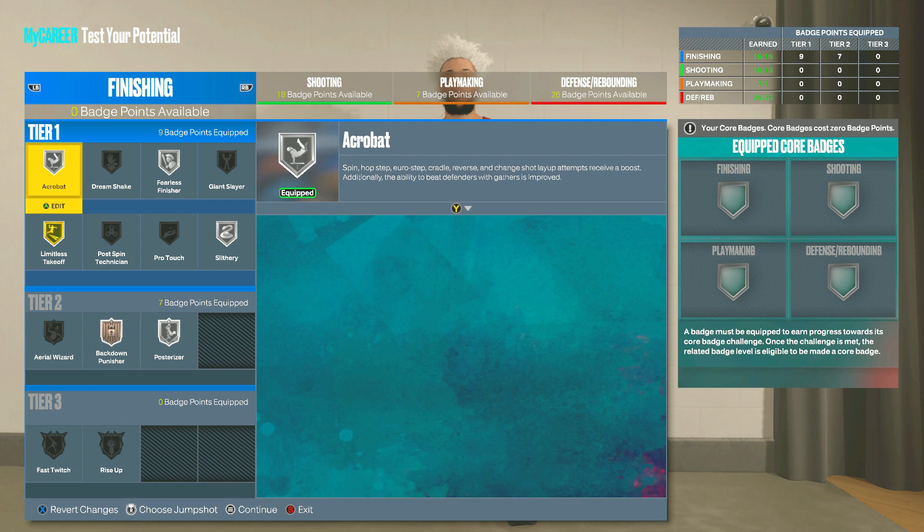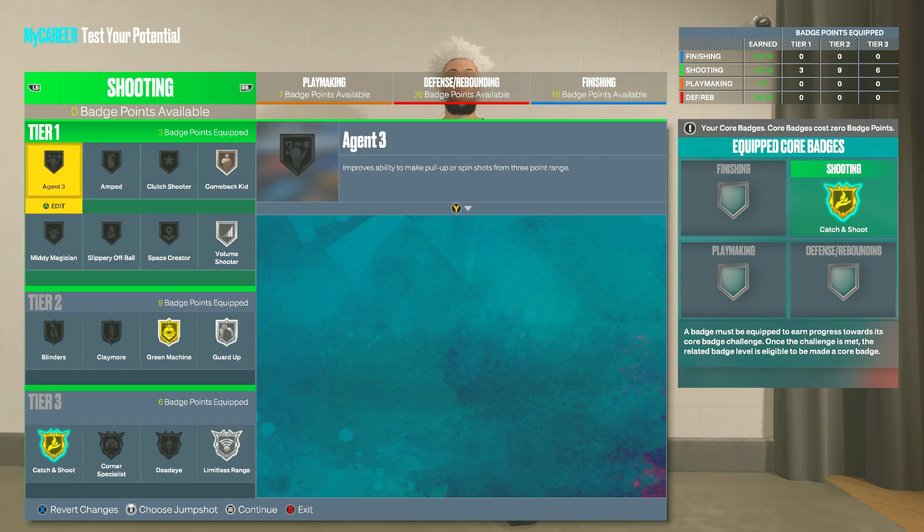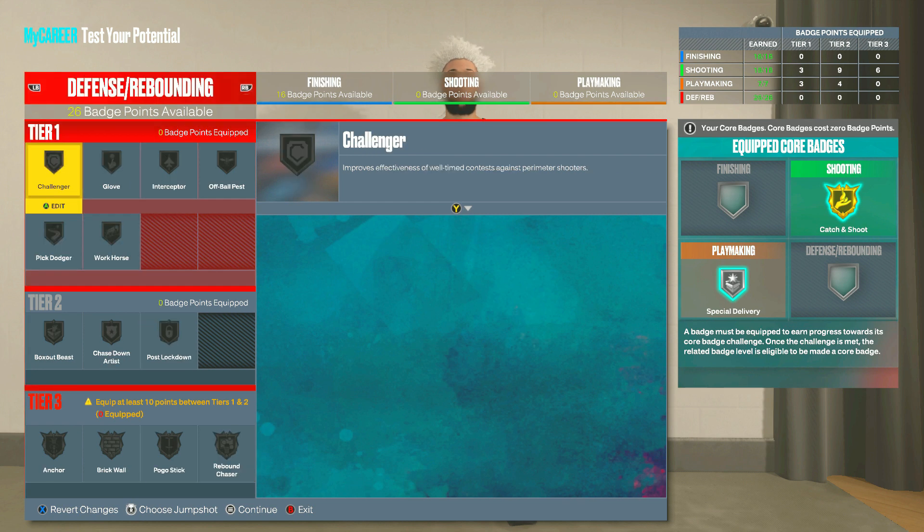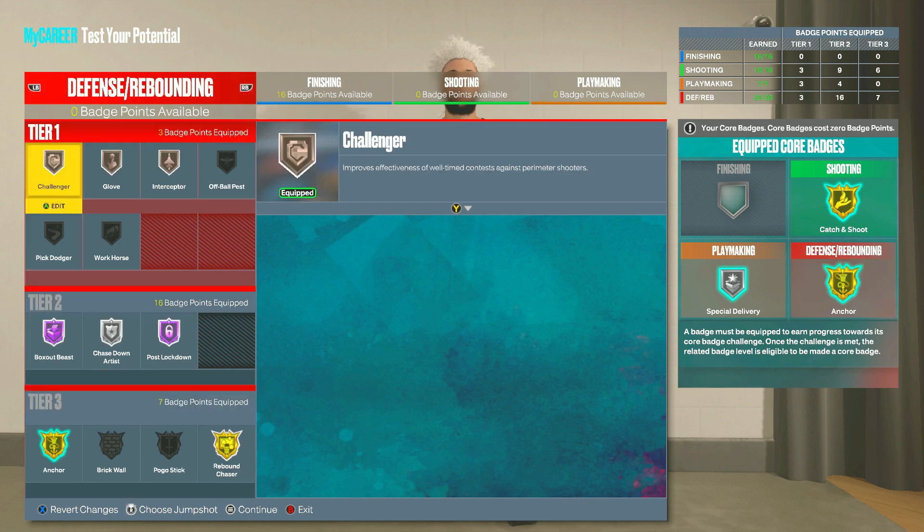For my finishing badges, I literally don't even need any tier 3 badges on this build. Like I said, this build is insane because we already have Posterizer off the rip and Limitless Takeoff off the rip. I'll set up my badges something like this for finishing, something like this for shooting, something like this for playmaking, and like this for defense.